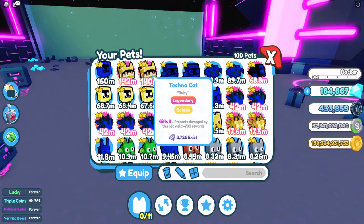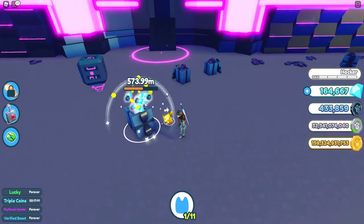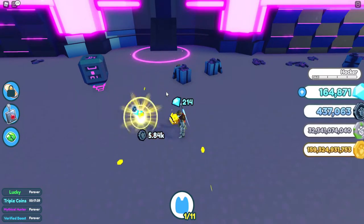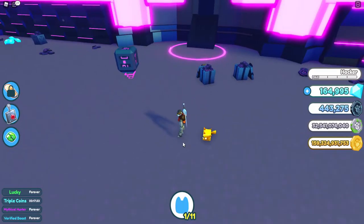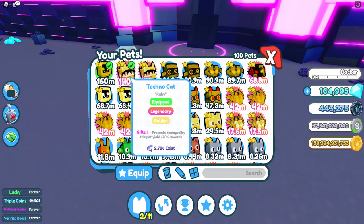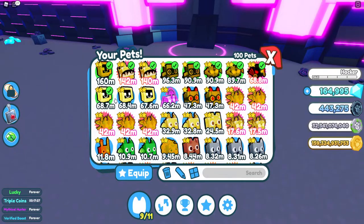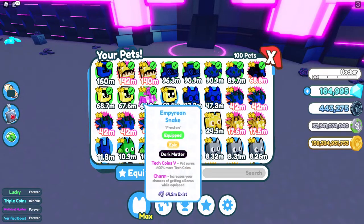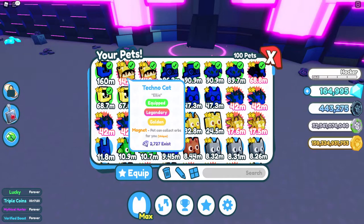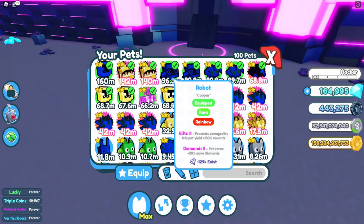Now let's try the 70% gift enchantment. We got 2k, 3k, and 9k — so about 2k to 3k more than having no buff. When you equip all the pets, it all stacks together, so all the enchantments and the presents will also stack together. That's why it's important — the pet needs to actually damage the present. If it doesn't damage it, you won't get the extra stacks.